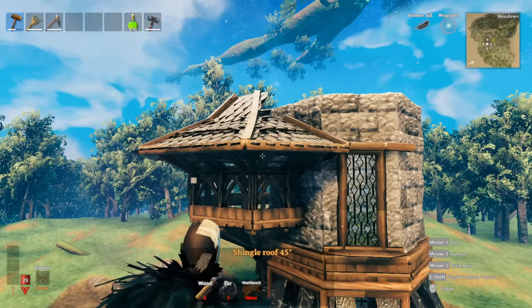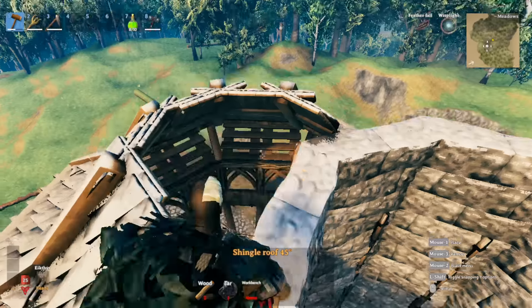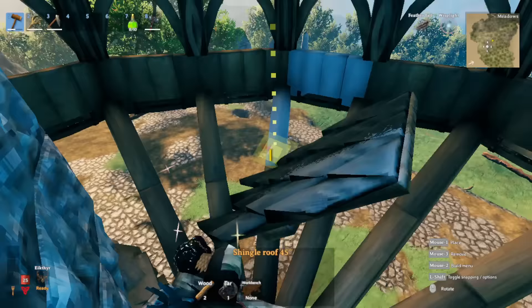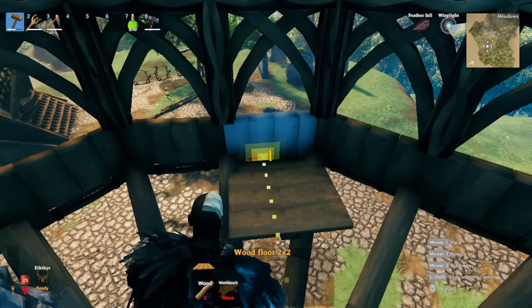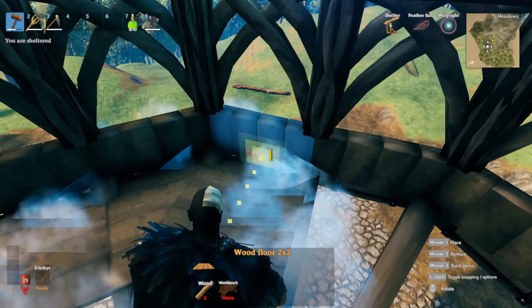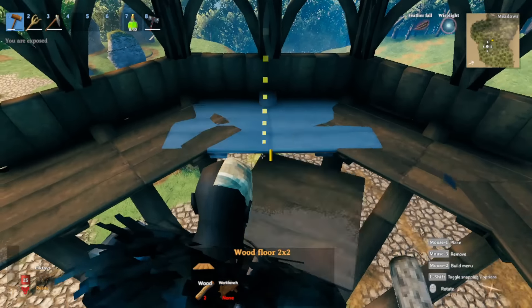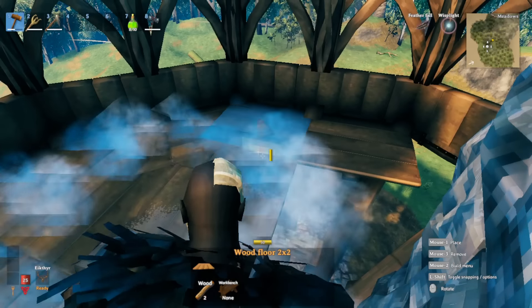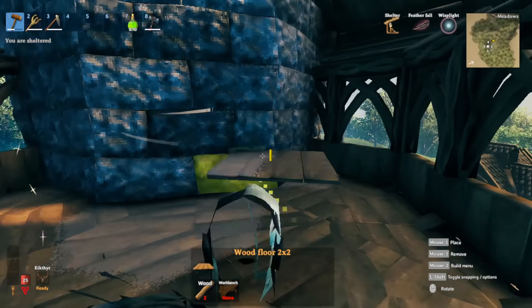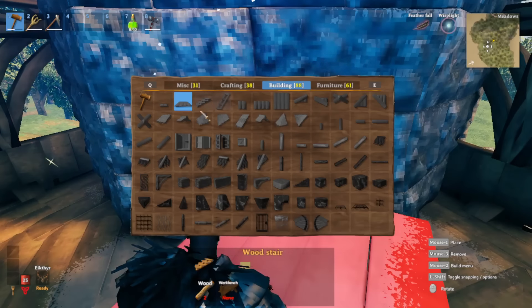Once all roof pieces are in place, the left structure is starting to take shape. Go inside and leave this section open because we're going to work on the main roof structure soon. Inside, put your flooring down - it can be any direction or pattern you want. Work with the side until you reach into the middle and fill it out randomly, maybe something like a crisscross.